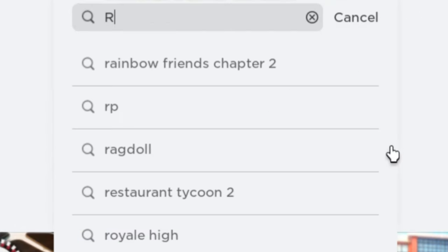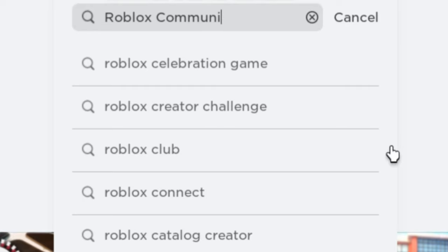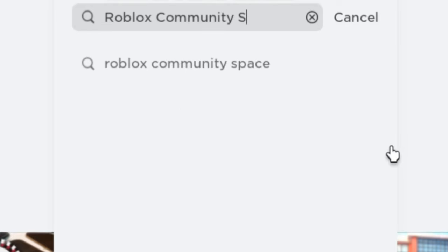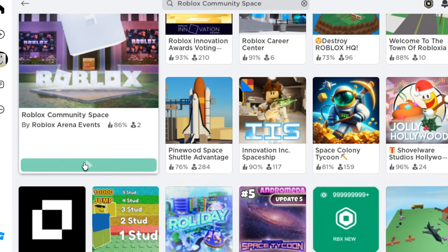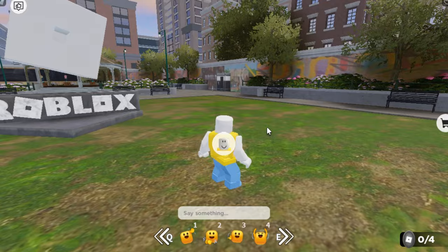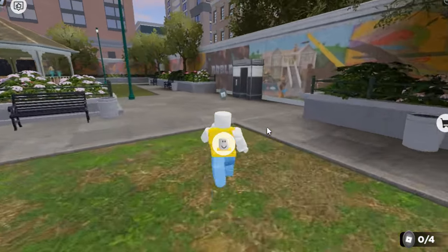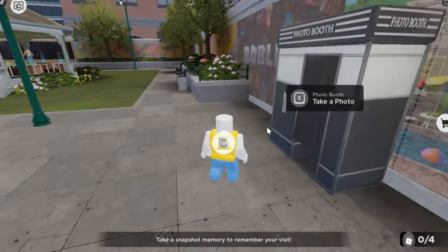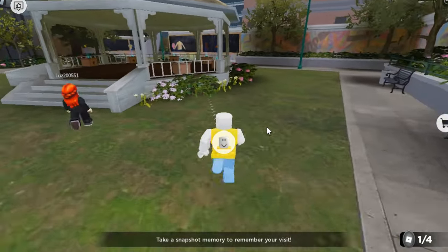It's a nice cap. Go ahead and join this game called Roblox Community Space. In this game all you need to do is collect all four Roblox tokens around the map — it's so easy. Here's one of the four just beside the photo booth. The other two are located outside the building.